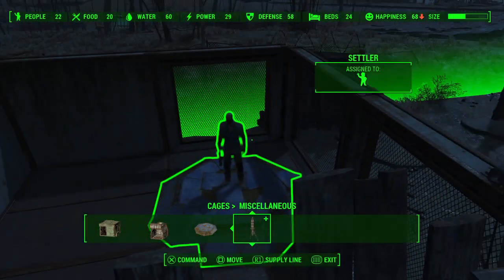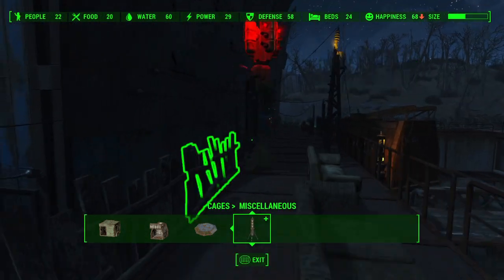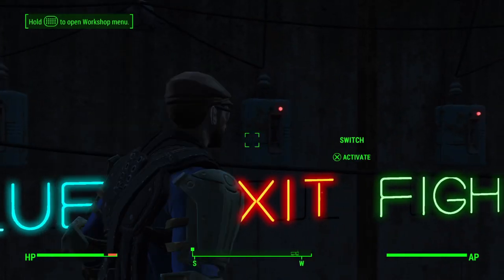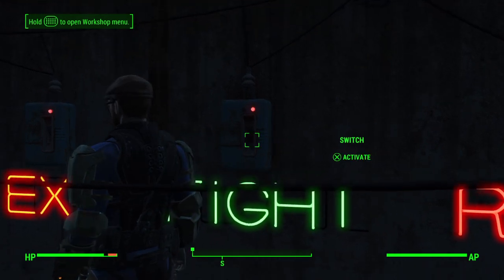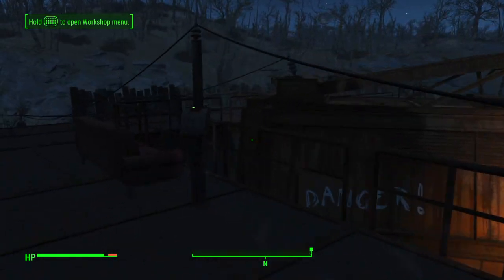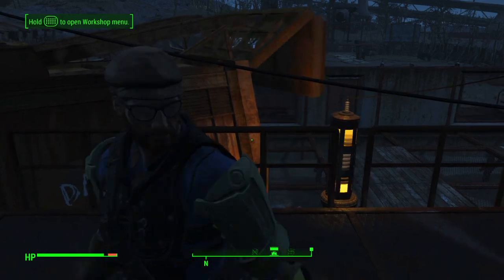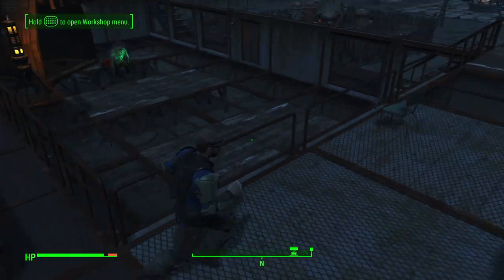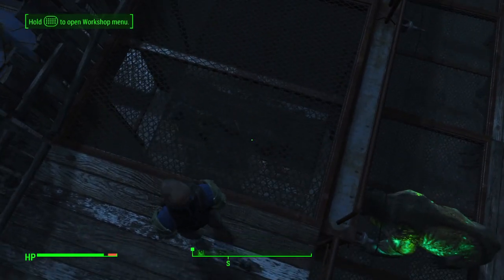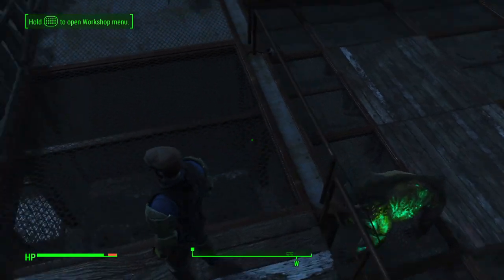We've got our poor settler over here, got him all ready. Got the doors all wired up. Let's close off the arena so no one can just wander in, and let's get the fighting doors open. This will open up the door that the settler was standing by, and now we'll open up the cage and see what we get. Well, that did not take long. Guess we're going to have to beef this guy's armor up a little bit. Let's try that battle again.